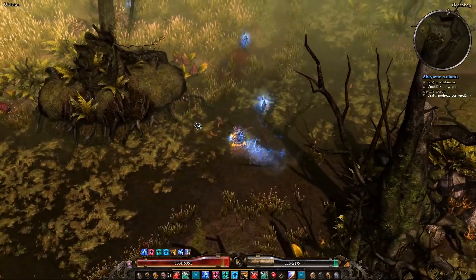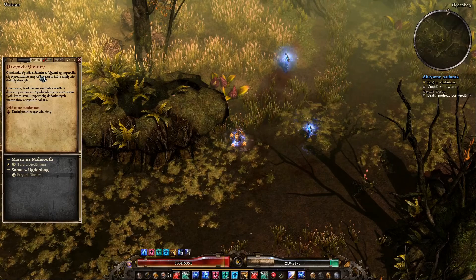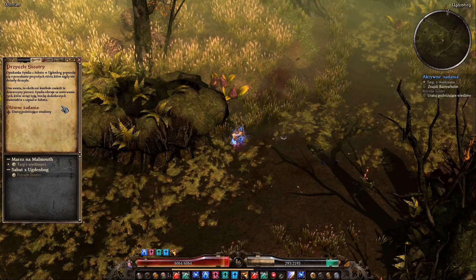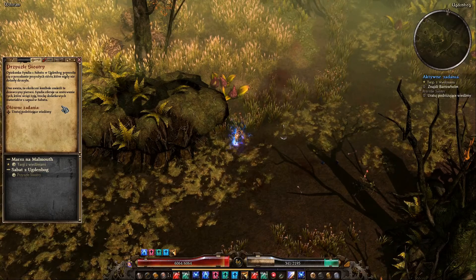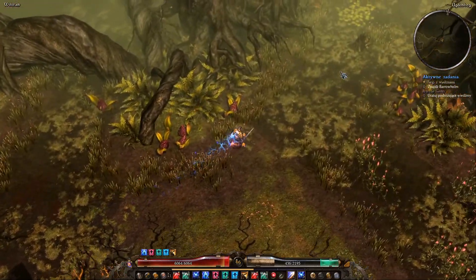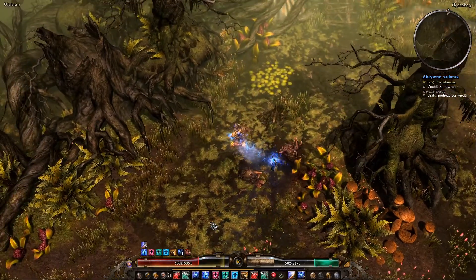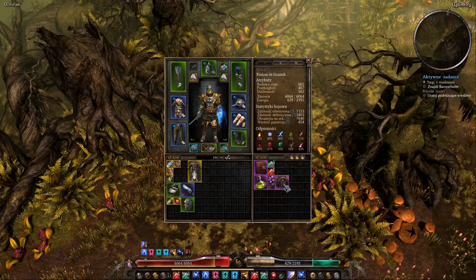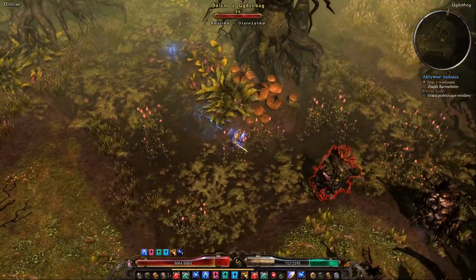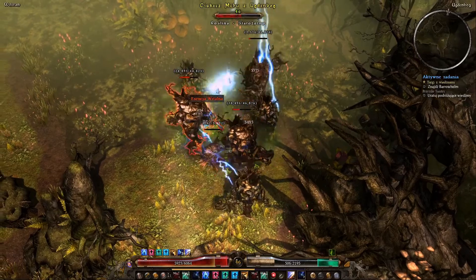Najpierw musimy jeszcze poubijać te mobki, żeby nic nas nie biło. Okno zadań. Sabbat - proszę bardzo. Myślałem, że będzie napisane, ale niestety nie ma. Pewnie biegnąc do tej lokacji, po drodze na nie wpadniemy. I właśnie teraz ten kwiatek podniosłem! I to wszystkie trzy rzeczy są związane z zadaniem. Tylko nie wiem, dlaczego mi się nie oznaczyło to zadanie - możliwe, że po prostu nie wziąłem questa w Sabacie.